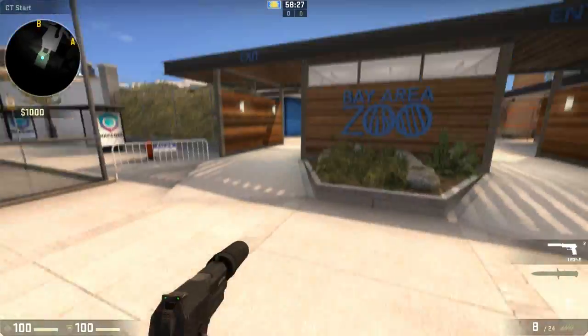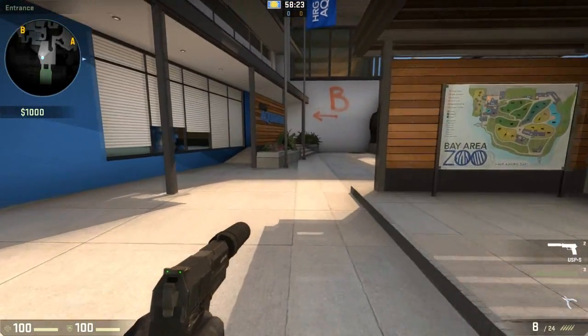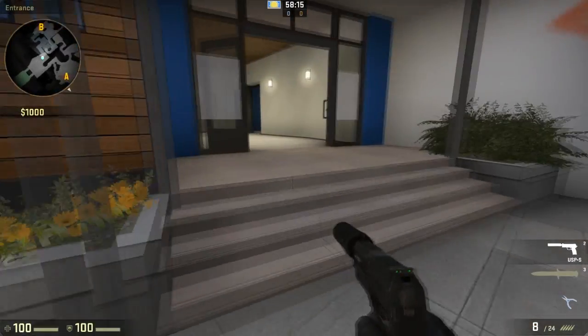This is good for people that get distracted with the gun being on the right side. If you want to change it back to the right side, type the same cl_righthand but with a 1 instead of a 0.